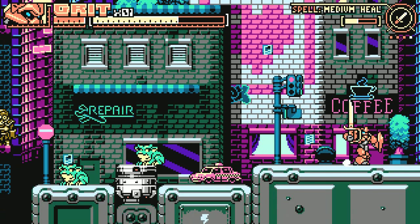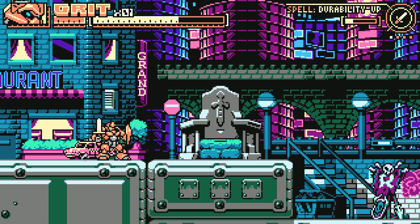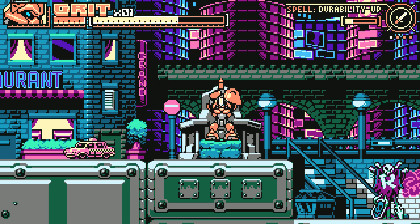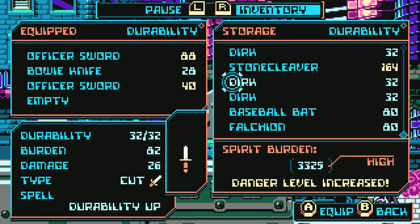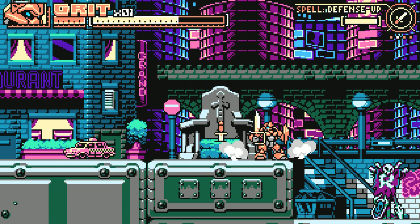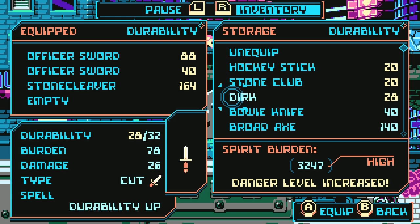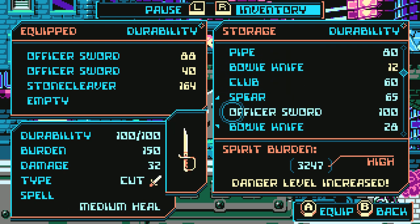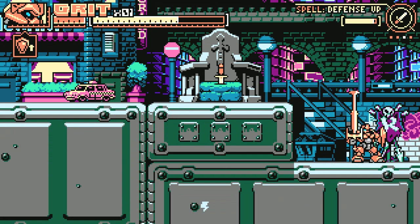There's the checkpoint, which I'm actually going to use - so I'm going to sacrifice this Dirk right here. Let's grab our trusty Stone Cleaver - medium-heeled, defensive. I'm going to sacrifice the Bowie Knight to get a bit of a defense boost, and equip our club - not the Sphere, the club. There we go. Alright, let's see how this goes.